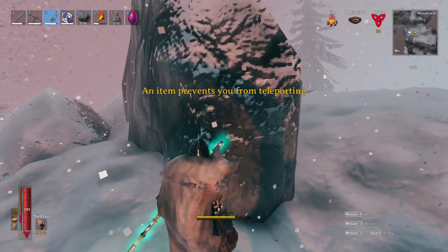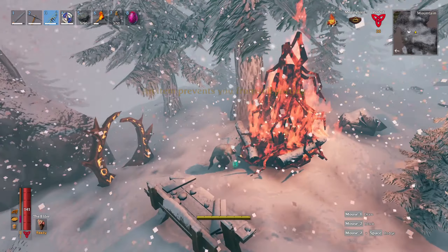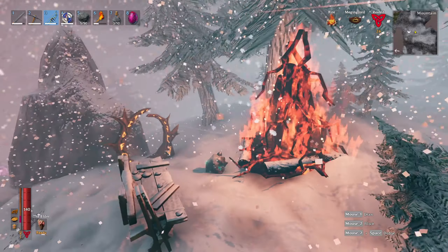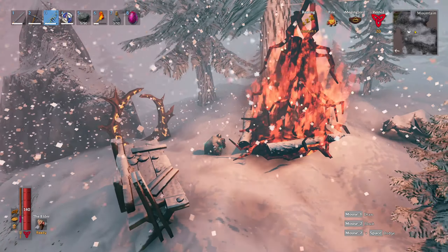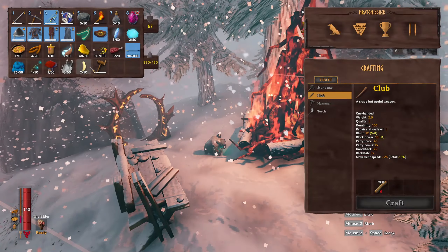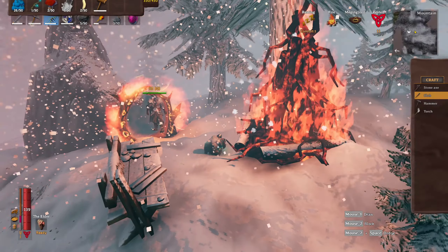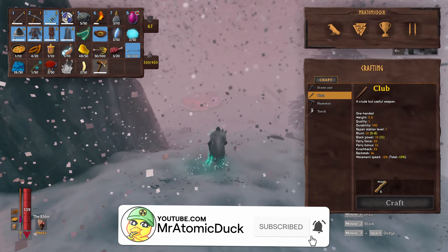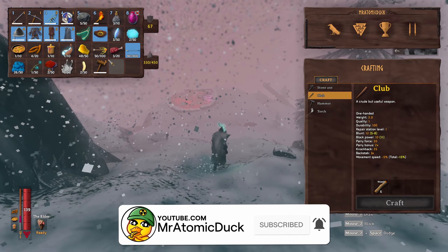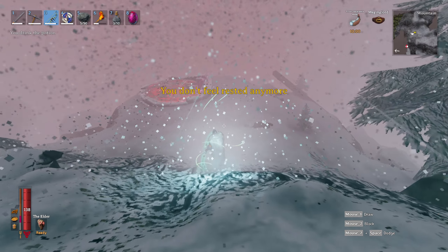Hey guys, welcome back to another one of my Valheim videos. In this video I'll be explaining how to find and defeat Valheim's fourth boss, Moder, otherwise known as the dragon boss — and funnily enough she's actually a wyvern. If this is the first of these videos you're watching, I'll try and make this as quick and concise as I can. If you find this video useful, consider liking and subscribing. I also stream on Twitch daily, which is on screen now. Anyway, onto the video.